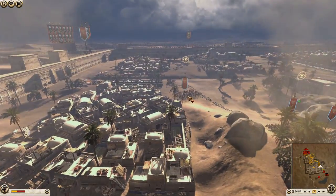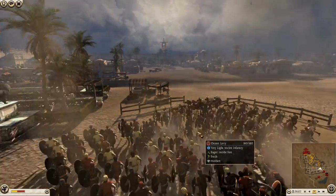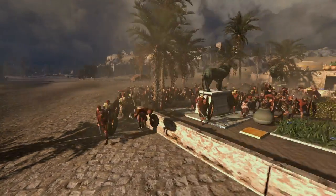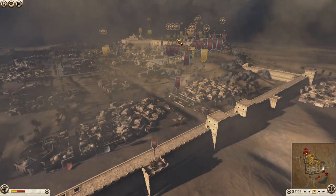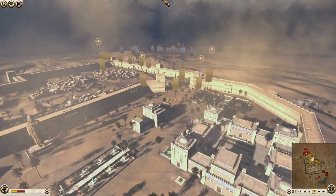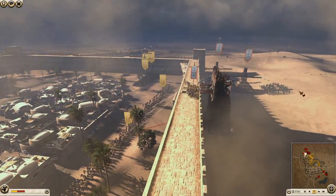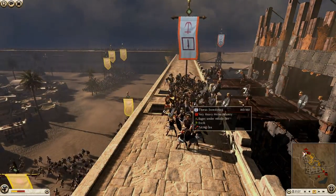He doesn't really have any problems with this area, he's basically just got to get inside. We have some desert levy going up but again, like the slave infantry for Cush, they're not going to do very well. If you haven't already, I do recommend you leave a like, subscribe and a comment to support the channel — we're trying to hit 1300 subs by the end of the month.